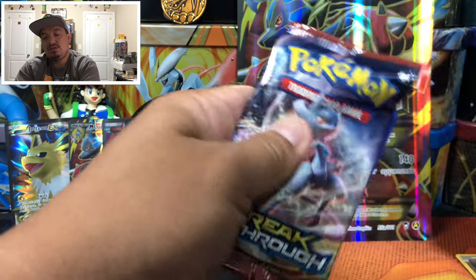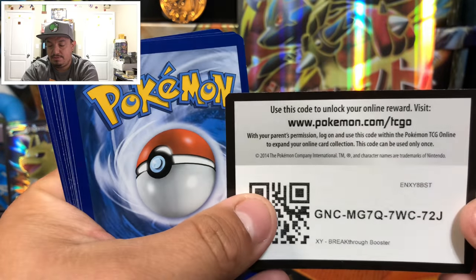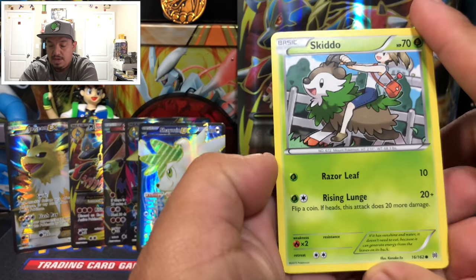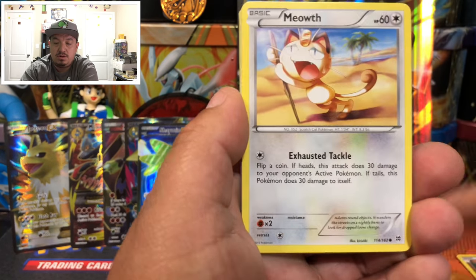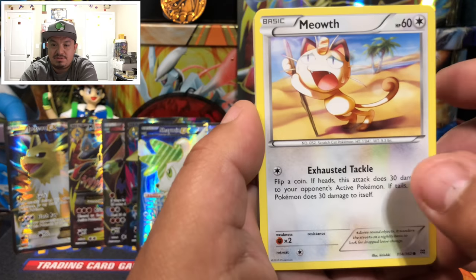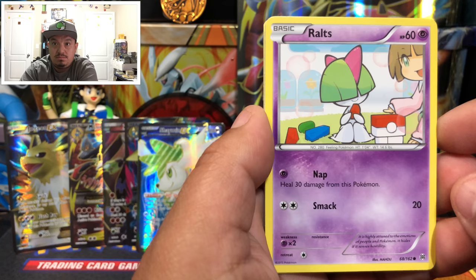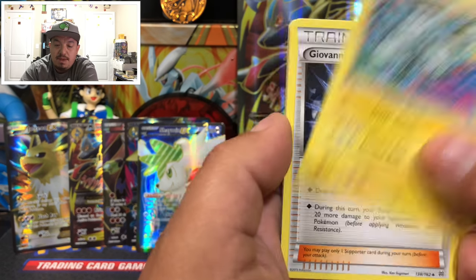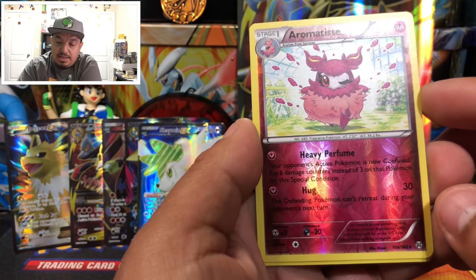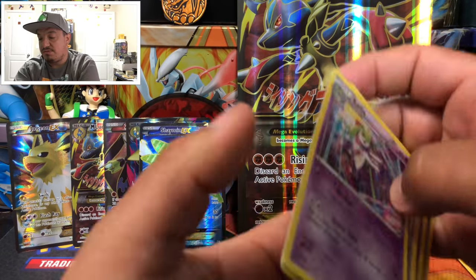Breakthrough — white code card. We pull Skiddo, Purrloin, Meowth, Zorua running through water, Ralts, Magneton, Giovanni's Scheme, Kirlia, and Ariados as the reverse holo rare. Meloetta is the rare holographic card. So far we've gotten four reverse holo rares or rare holographic cards and one full art Shaymin — not bad!